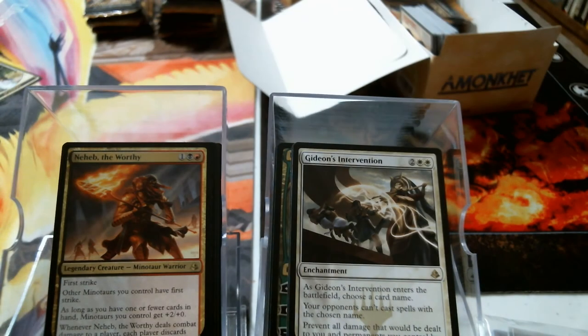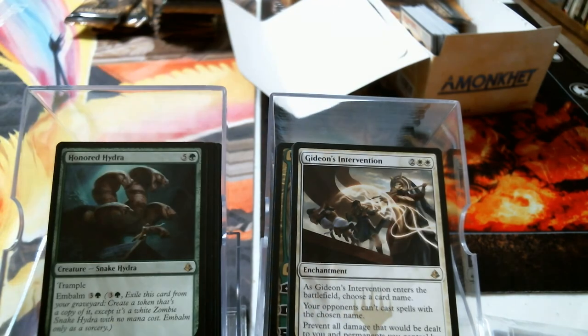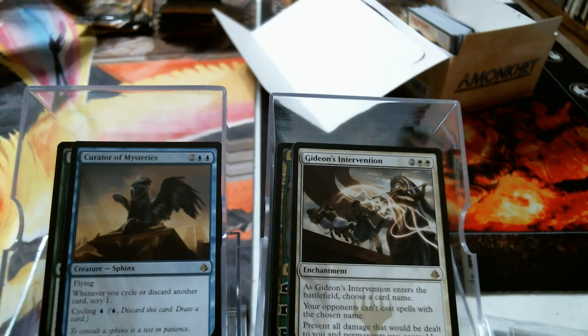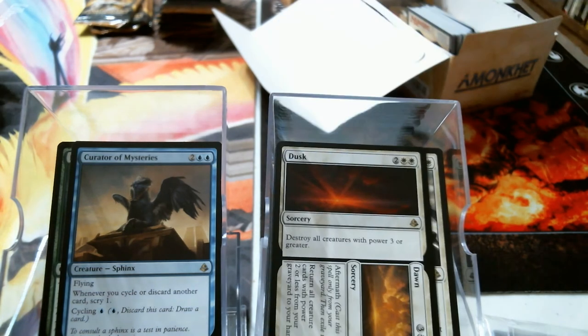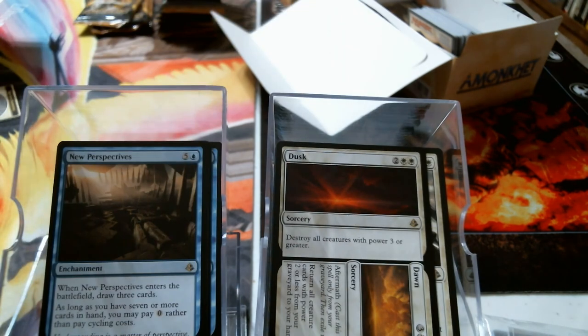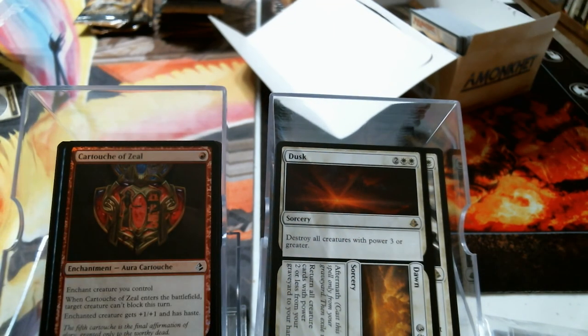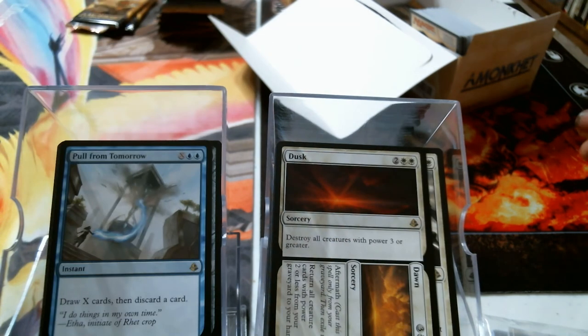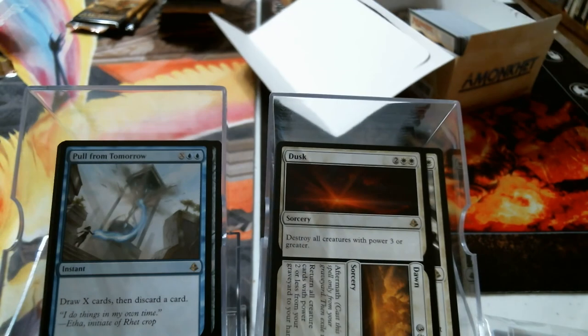Neheb. Honored Hydra. Curator of Mysteries. Dusk // Dawn — it didn't have anything to do with vampires, not a damn thing. Ooh, Dissenter's Deliverance and New Perspectives. Foil Cartouche of Zeal. Throne of the God-Pharaoh again. Pull from Tomorrow. That's what you're doing when you drink a lot and you have the hangover — you're just borrowing happiness from the next day. You're pulling from tomorrow.